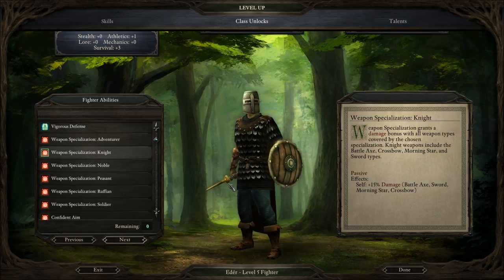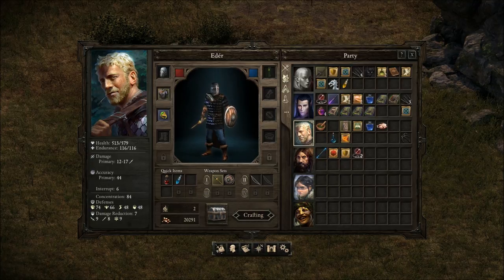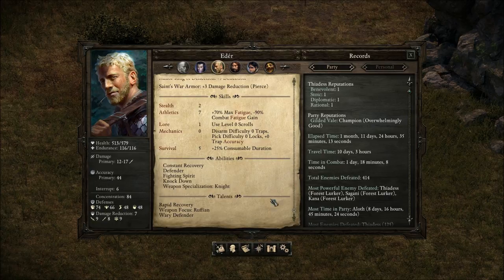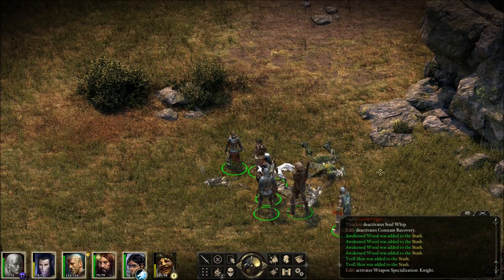The Knight, which we're going to take, includes the Battleaxe, Crossbow, Morningstar, and Sword types. He's using a sword, right? No new talents. It's a stiletto — will that work? Might want to see about getting him a sword. Wait, I took Ruffian? Oh, well that's good because he's got a stiletto. That's fine — I meant to do that by accident.